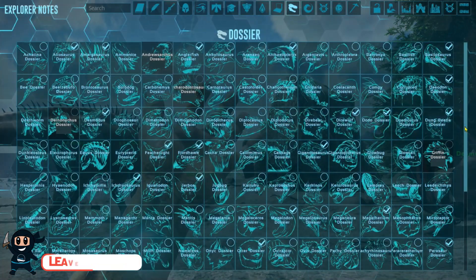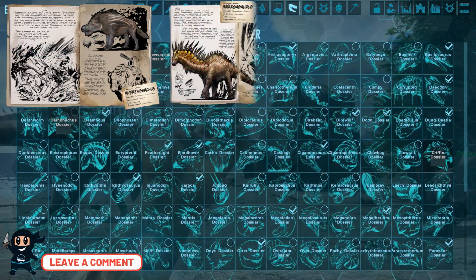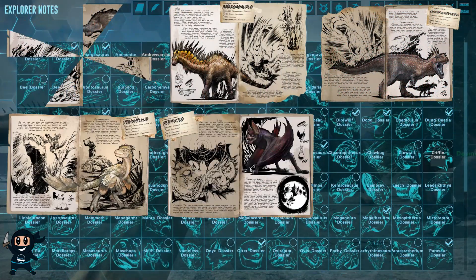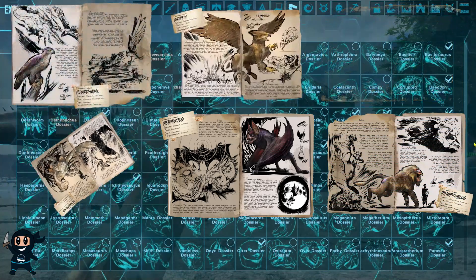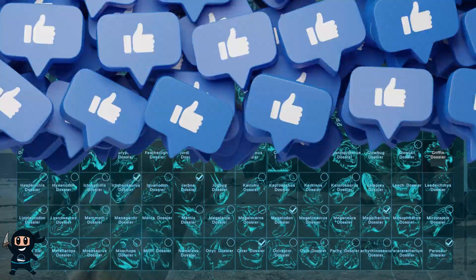The other ten notes are in the form of dino dossiers for non-canon creatures: the Andrewsarchus, Amargasaurus, Carcharodontosaurus, Deinonychus, Desmodus, Deinopithecus, Fjordhawk, Griffon, Sinomacrops, and Tropeognathus.